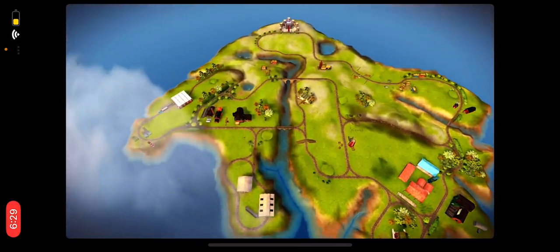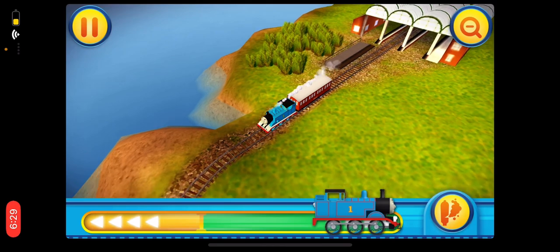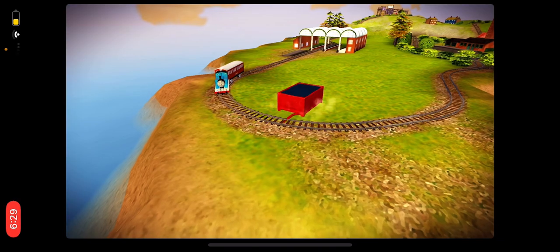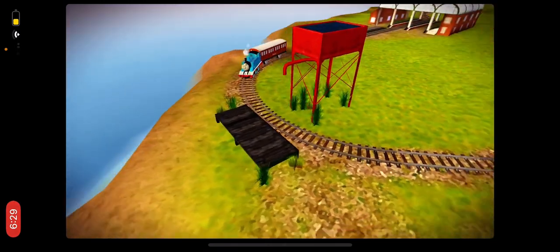Welcome back to the Island of Sodor! Everyone is having a wonderful time at the Fat Controller's birthday party! Let's find out what delivery... The Water Tower! The engines think that choice was great!